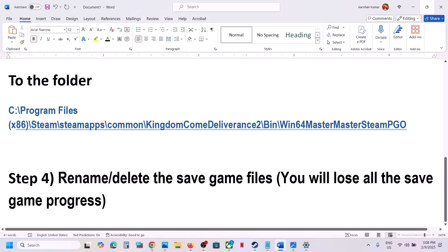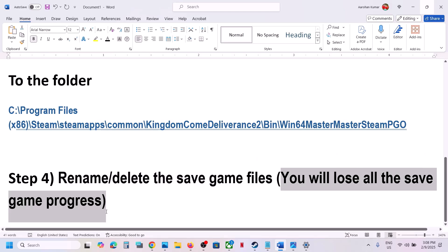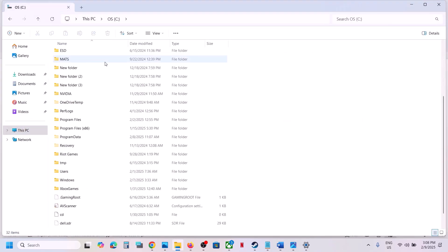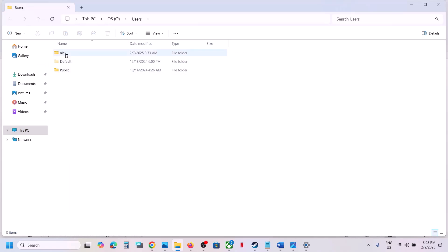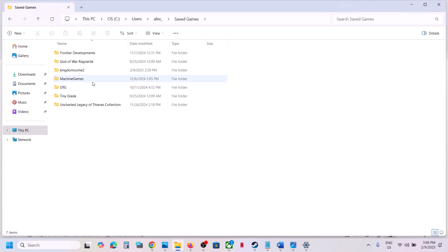The next step is to rename or delete the save game files. Note: when you rename or delete the save game files, you will lose all your game progress and have to start from scratch. If you agree, open File Explorer, go to This PC, open the C drive, open the Users folder, then open your username folder.